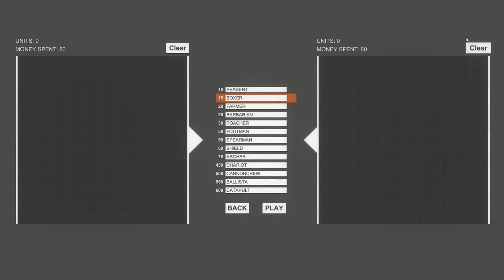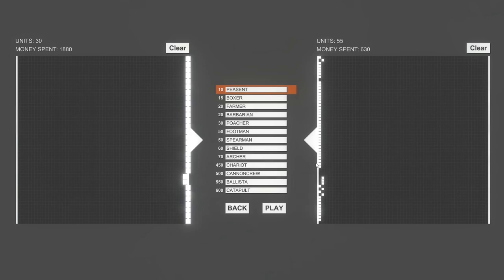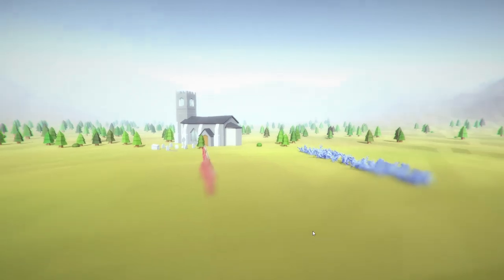Next up we've got swordsmen versus swordsmen. One of the suggestions was: what if we had a full row of shields against two rows of peasants? That could be kind of interesting since the shieldsmen don't really have an attack. So let's go get the peasants — just a full line of them. I think in the end there should be about a hundred, since there's going to be about two full rows. We've got 106 against 30 shieldmen. Let's see how this one plays out.